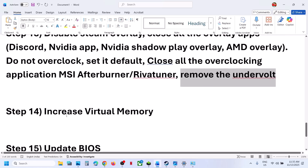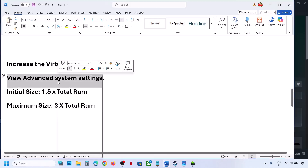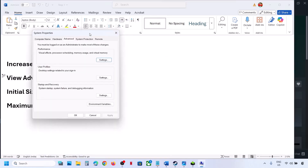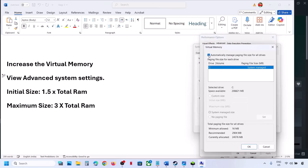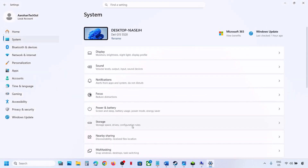The next step is to increase the virtual memory. Type in View Advanced System Settings in the Windows search box and click on it. Under Advanced, click on Settings, then click on the Advanced tab, then click on Change. Uncheck the automatic management box, then select the drive where the game is installed. Select Custom Size. For Initial Size, use 1.5 multiplied by your total RAM; for Maximum Size, use 3 multiplied by your total RAM. You can check your total RAM in Windows Settings under System > About.